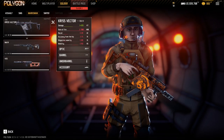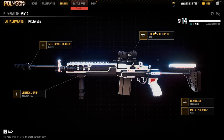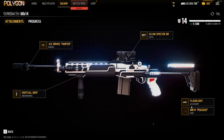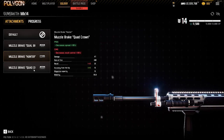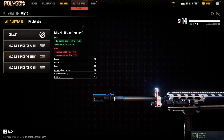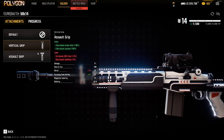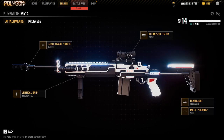Moving on to Marksman — there are some really cool choices here. The MK14 has really been growing on me lately because of the two-shot potential. I always use the L-cam because the zoom is really nice, and you can play aggressive with it because the hip fire isn't that bad. I use the flashlight to help locate my hip fire, which actually works. I use the Hunter Barrel for less recoil, and the Vertical Grip is something I strongly recommend — this gun has recoil when you tap it, so the less recoil the better.